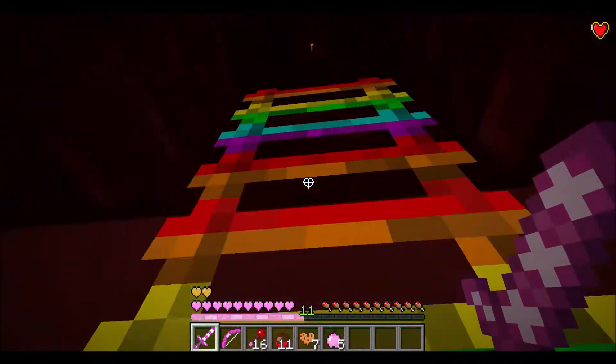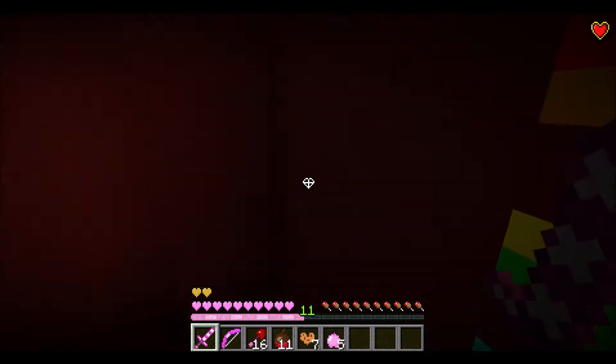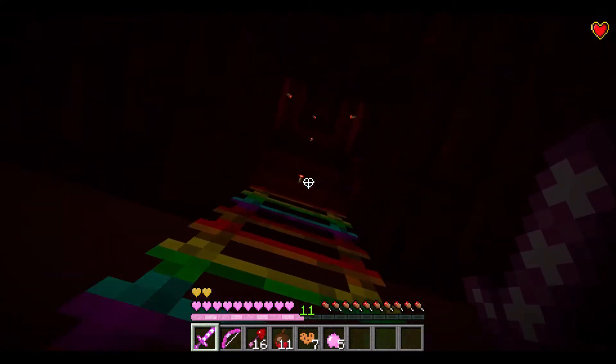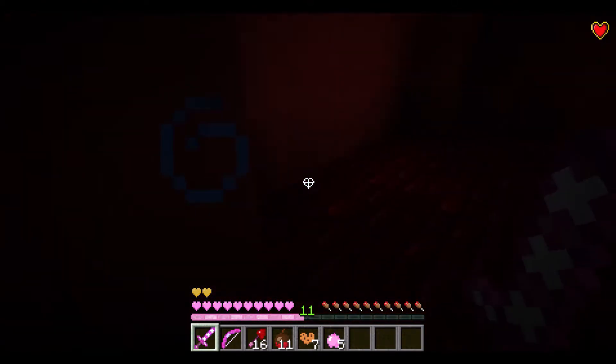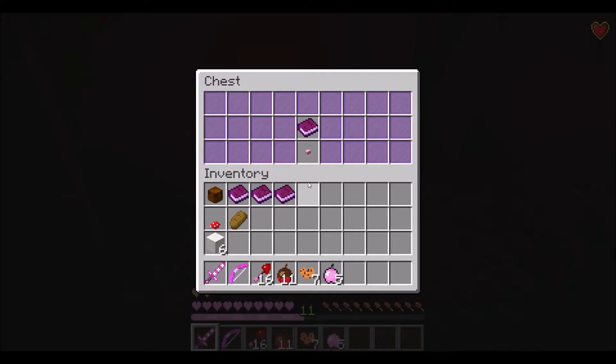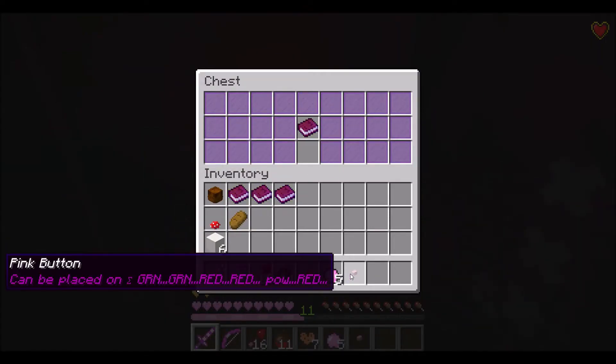Cloud, I'm here to save you! It's so dark in here — I don't know where you are, but climb on the rainbow ladders. Wait, you in here? You're not on the floor so keep going up. Why is it so dark? There's a chest right here. 'Button — can be placed on green, green, red, red.' Okay, objective four.